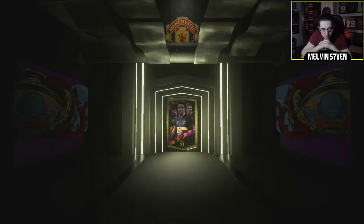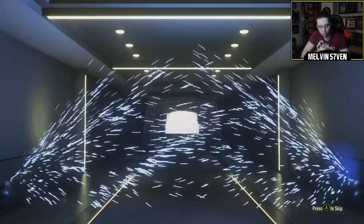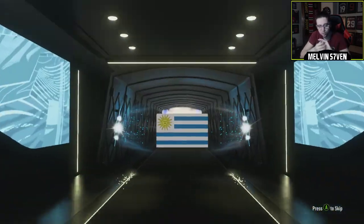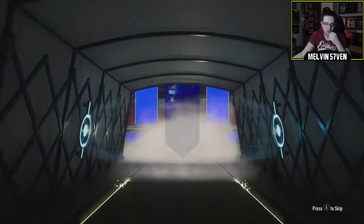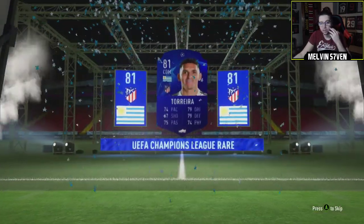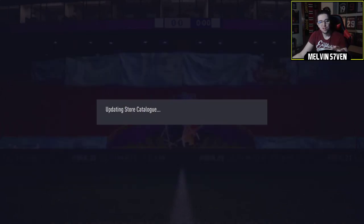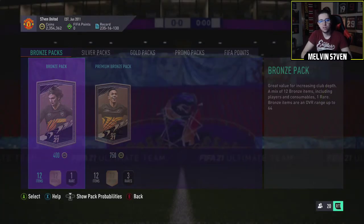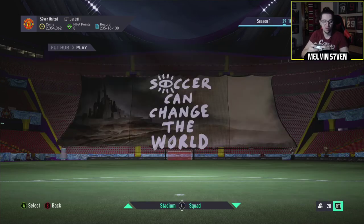We'll see what we get in this last one. It hasn't looked good so far. It's not a walkout — we might as well just watch it, see what the crack is. So we end with — is that Valverde? Nope, it's not even Valverde. It's Torreira. That's another 81. So we've done six — five of them were 81 and one of them was an 85. Disgusting. Absolutely disgusting.